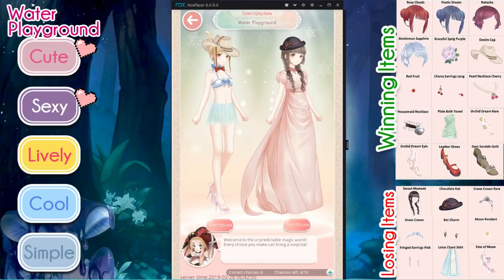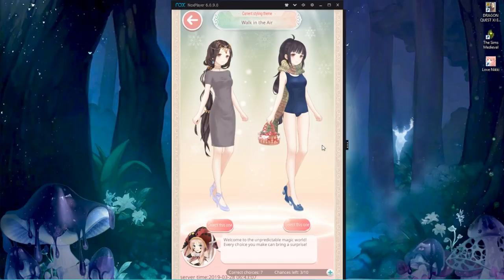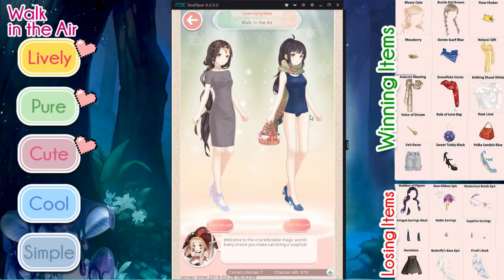People are saying, and I even noticed this last time with the Star Insight event, that the more you recharge, the trickier the themes get — where the winning items and losing items I have up on the screen aren't present. So you kind of have to really do your research by going into the wardrobe and looking at things, or just going off of your memory.